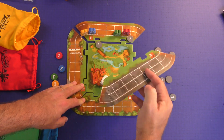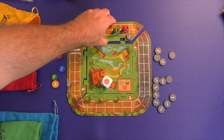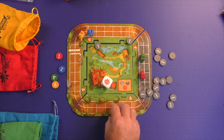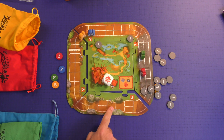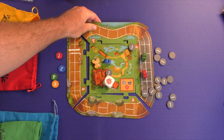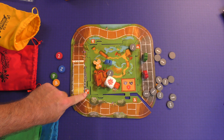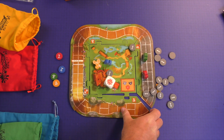Each side of the board is going to have something a little bit different that you can add in. The first variant acts just like the others, except if there's a space in front of you, instead of adding one exhaustion token you add two. Another side gives you tight curves where only one person can be in those spaces at a time. Another has all one-spaces with no side-by-sides. And the last one has you going downhill — you draw four but get to play two, which is helpful if you have a lot of exhaustion tokens.